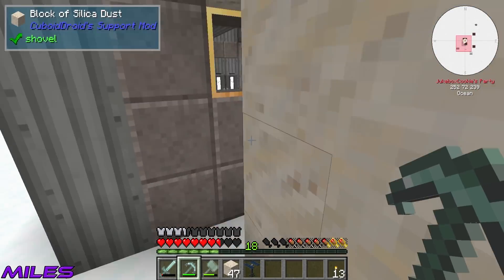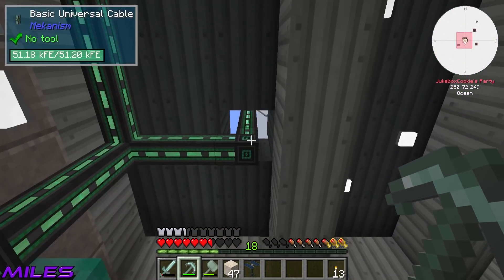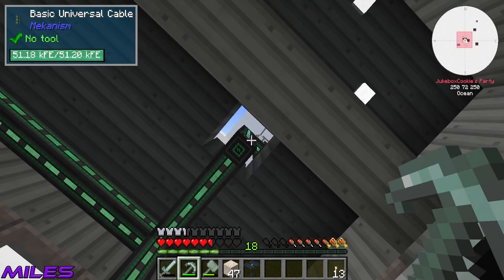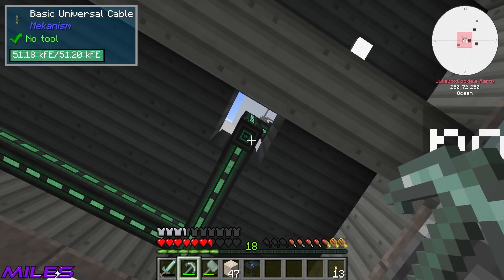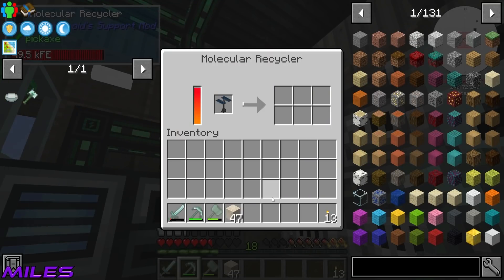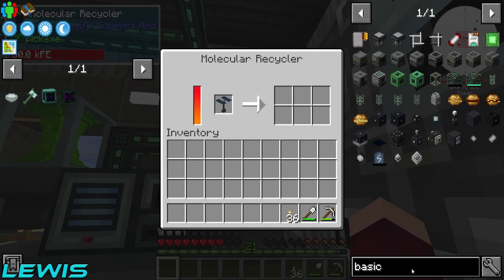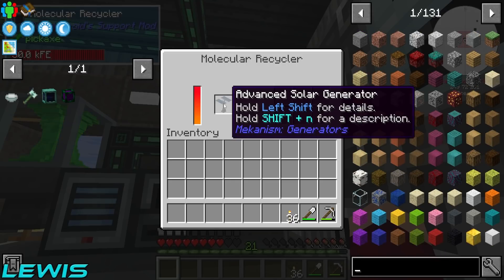Downstairs we go and then into the recycler. Wait — was that the one that everything was connected to? Oh my God, it was. We still got the windmill. The windmill's generating loads — it should be fine. So go ahead, bang that in there, and we should get redstone — a block of redstone maybe. This is actually so sad to see this go. Bye-bye advanced solar generator.